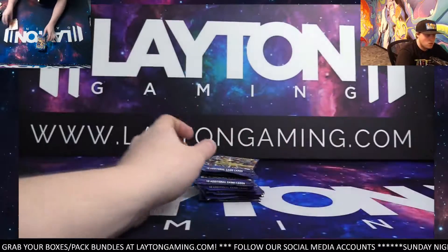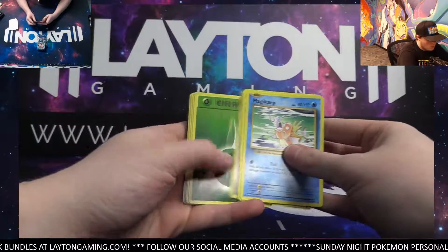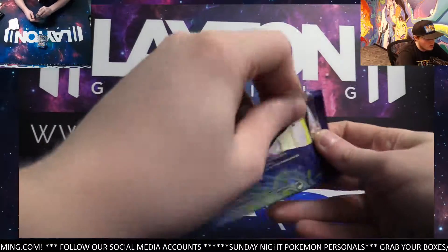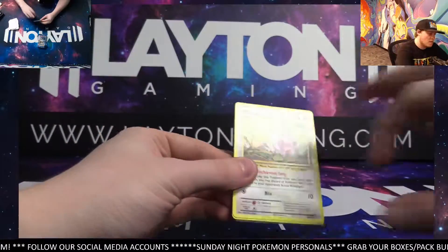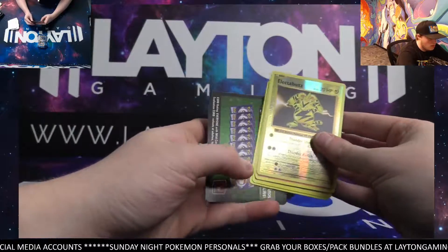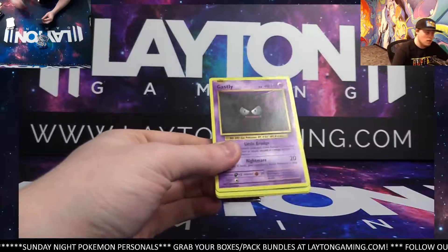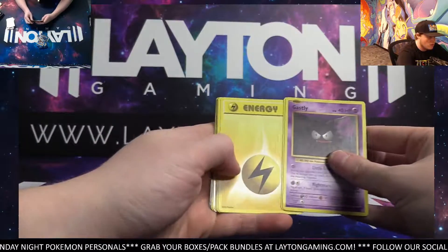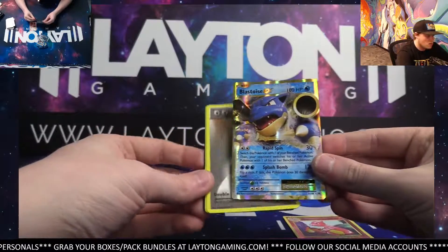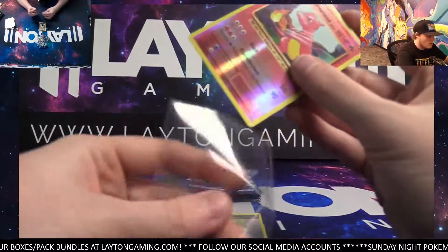Code. Reverse switch. Eradicates. Kind of a bent code card there on the back, it looks like — should still scan fine, I'm sure. Electabuzz reverse. Arcanine. Misty's determination. A few more evolutions packs still, man. Thank you for the order, and congrats on that beautiful Glaceon VMAX Altar still. Charmeleon reverse holo — nice. I'll sleeve that for you, of course. And a Blastoise EX. Nice pack there. Blastoise EX there and a reverse Charmeleon. Fun stuff in that one.